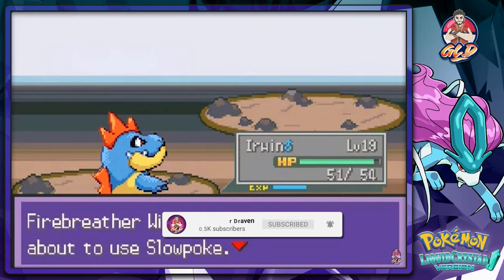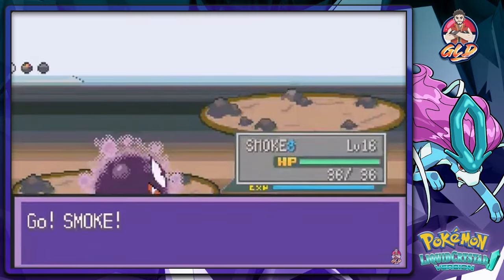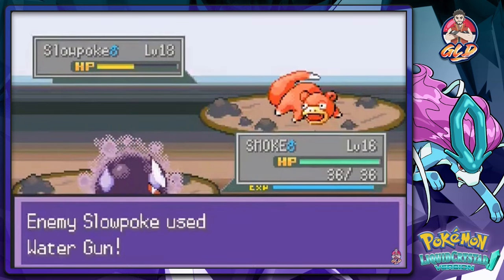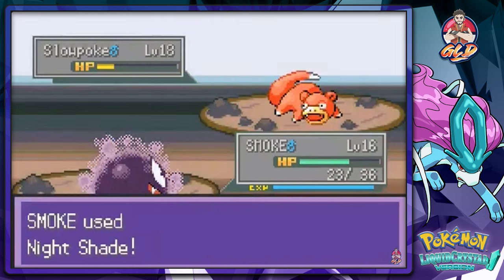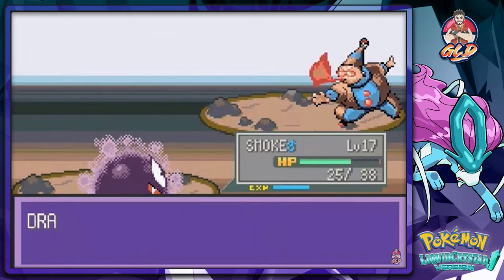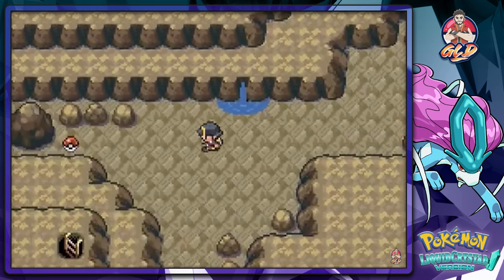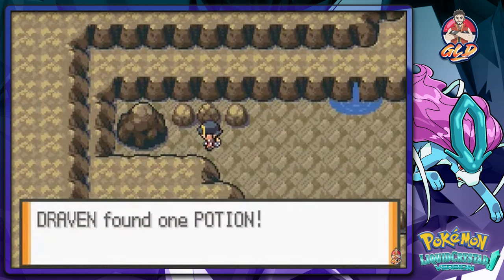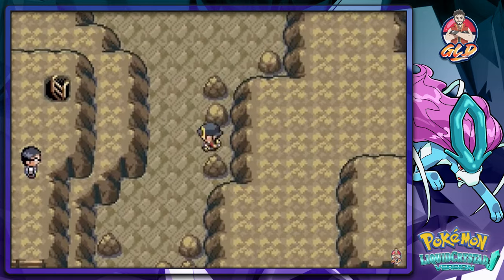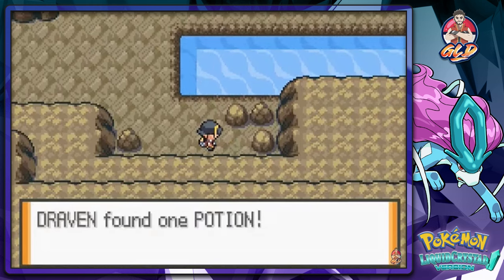The Fire Breather also sends out a Slowpoke. We go with Smokescreen — Nightshade will do the trick since it's a Ghost type. Special attacks work against these Smoke types and there we go — Smokescreen grows to level 17! I like its design and color. We grab another potion and look for a hidden item, finding another potion.